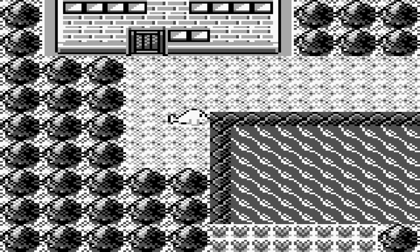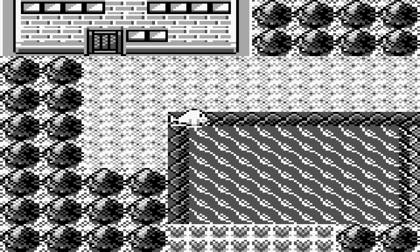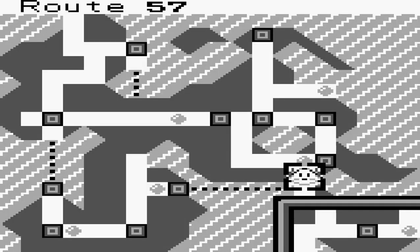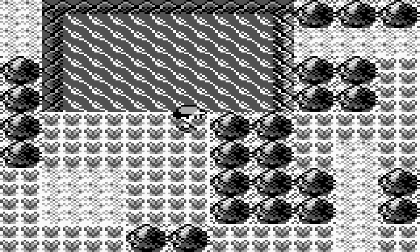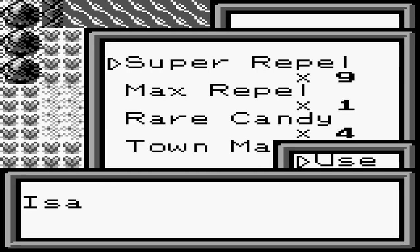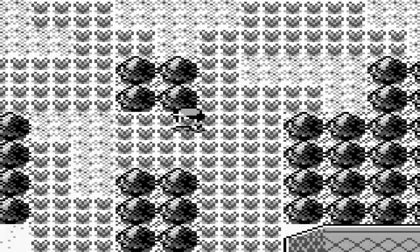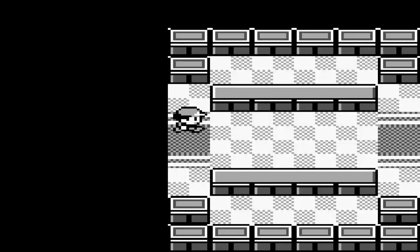We're now on Route 57. Pokemon you can find on this route include Sandslash, Gloom, Dodrio, Farfetch'd, Jigglypuff, Heracross, and Eradicate. There's not much else to note — I almost got caught by a Zubat. There are probably encounters amongst this route but I don't really want to fight anything; we have a gym to get to.